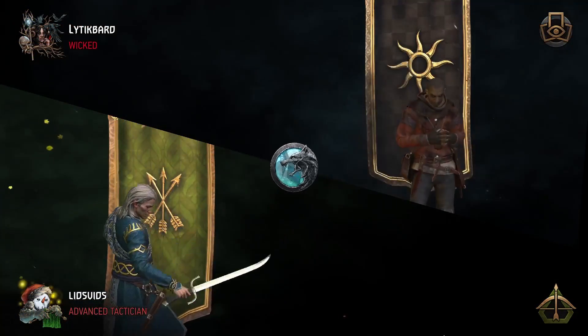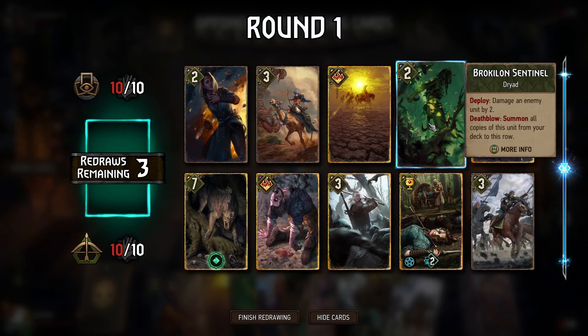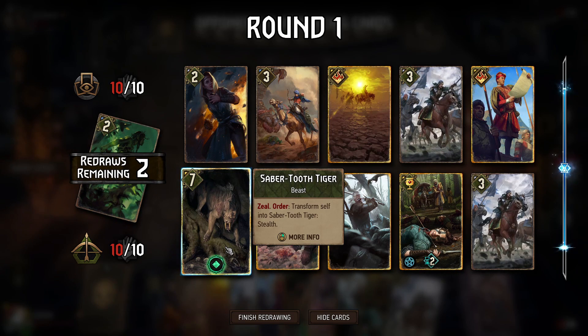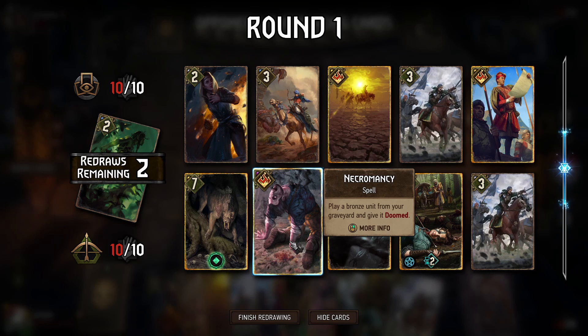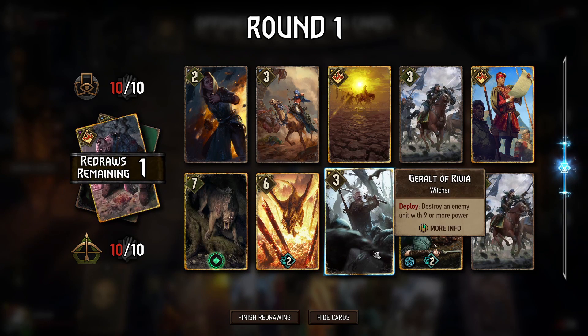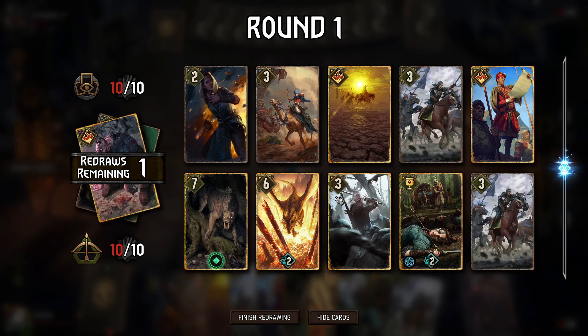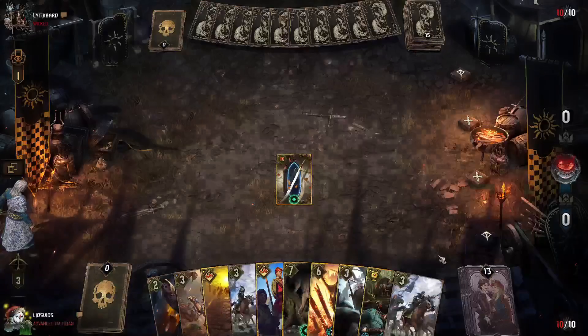Alright, so going up against Nilfgaard here and we'll go first. We have a Sentinel in hand and we never want that, so let's swap that out. We do have the Sabertooth Tiger in hand, and that is great because that is our best first turn play. As useful as Necromancy might be in the future, it's not super helpful in round one, so let's dump that. Villain Tretan Mirth along with Geralt give us answers in case they play something really tall — that's what Heat Wave is here for as well. We have a lot of big cards here, perhaps too many.